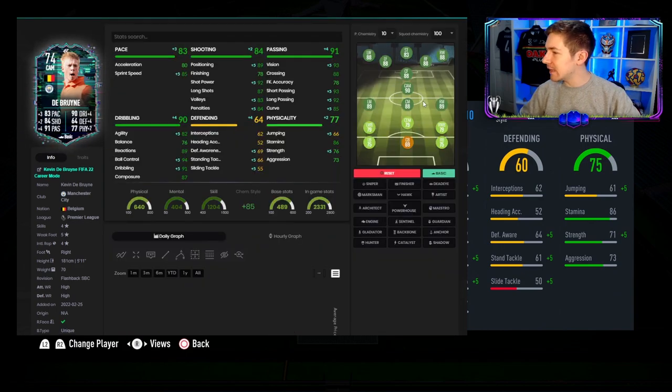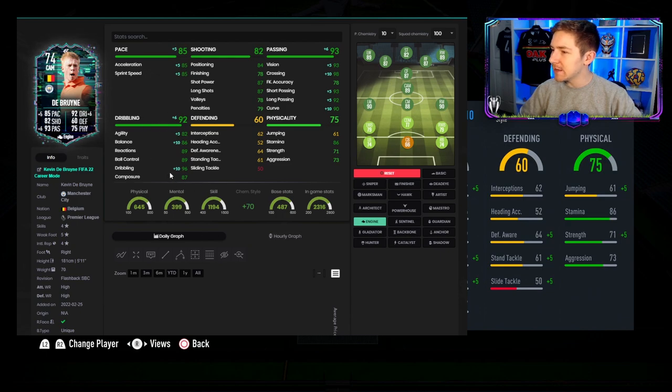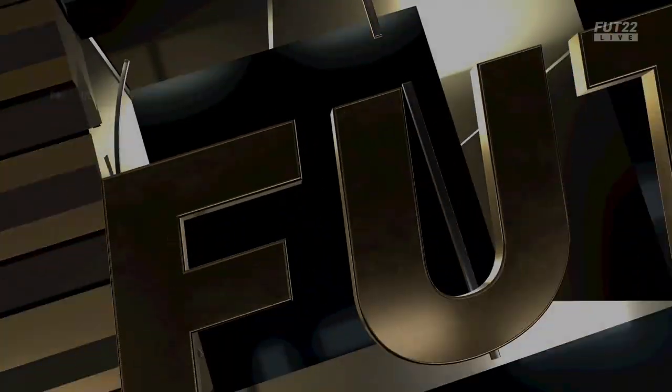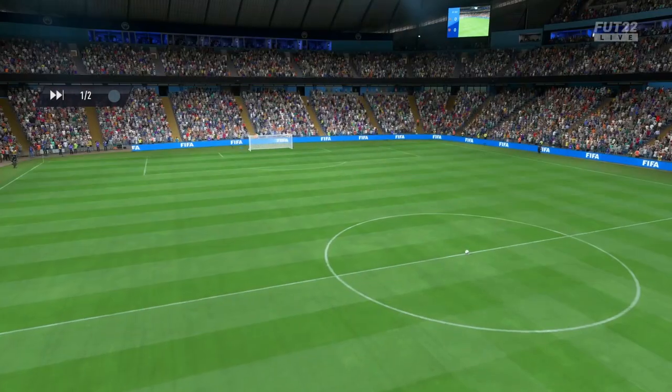With a basic chem style you do get this card to be pretty highly rated. With other chem styles you can get some pretty good ratings too. Deadeye brings him up to 91, and I don't think you're going to get him too much higher than that. In terms of what to put on him in-game, I'd probably recommend Engine, just because of the dribbling boost it provides — it makes his pace really nice and brings his passing up a good amount too. On De Bruyne's debut, he's ironically up against a 92-rated version of himself.